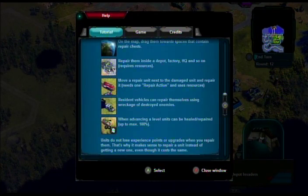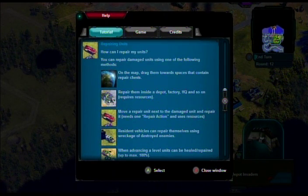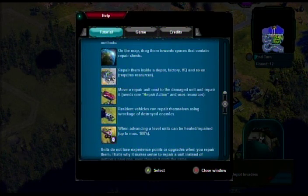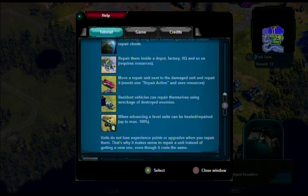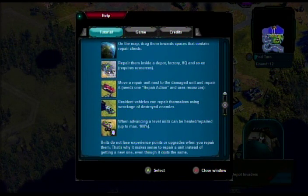How can I repair my units? You can repair units using one of the following methods: drag them towards spaces containing repair chests, repair inside a depot, factory, or HQ — requires resources. Move a repair unit next to the damaged unit. Resident vehicles can repair themselves using wreckage or destroyed enemies. When advancing a level, units can be healed to max. Units do not lose experience or upgrades when you repair them — that's why it makes sense to repair a unit instead of getting a new one, even though it costs the same.